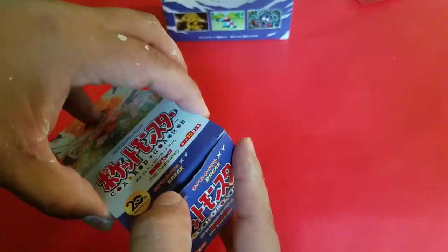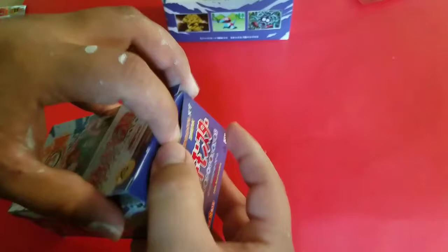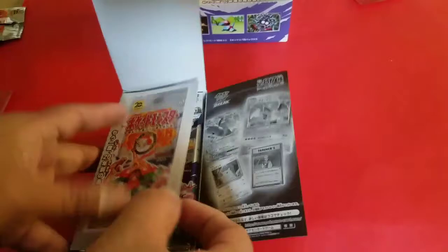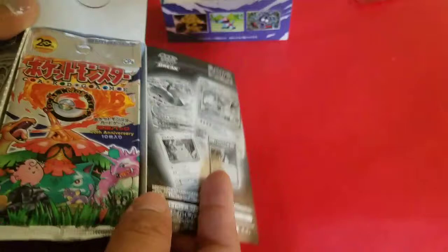This is not an easy box to open. The main cards I want to pull will be Brock's Grit Full Art, Misty's Determination Full Art, and of course the Mega Charizard Full Art — what everyone wants to pull.